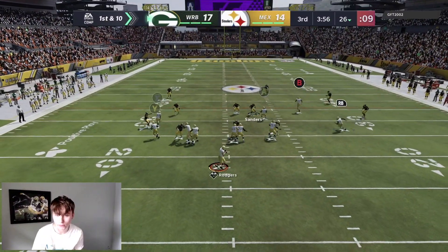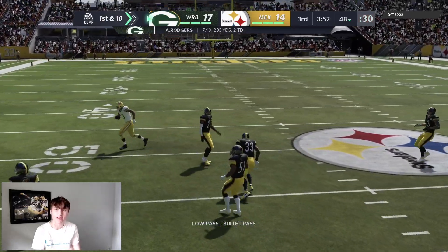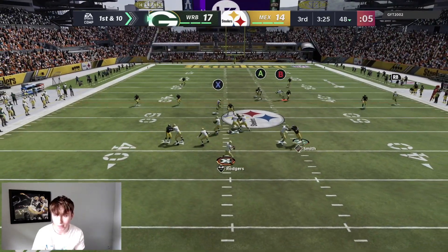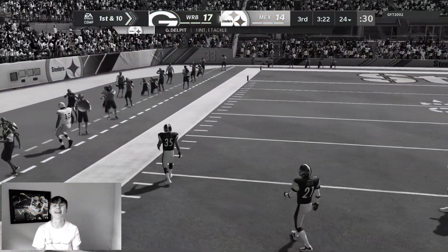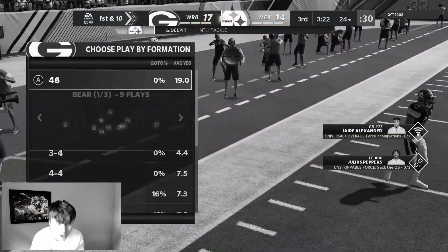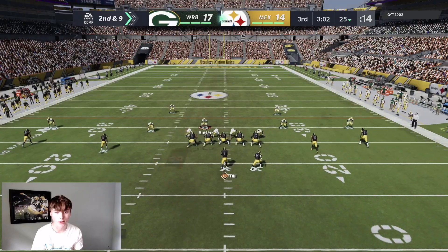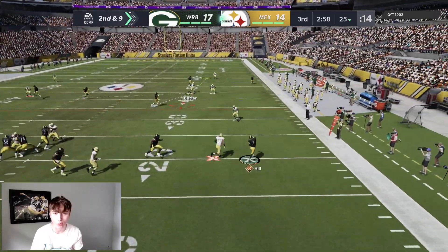First and ten to start the second half — looking for the post to Lazard across the middle, going to lowball that in there. Nice throw, taking it to the 48. Can't tell if this is cover three or man — if it's cover three we might have six. We got hit on the throw there. Of course we had him wide open. That is so tough and annoying — we had a nice drive going and it just gets ruined off a throwaway sack.